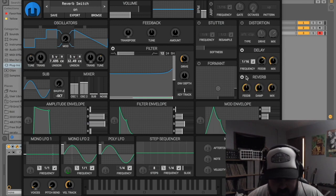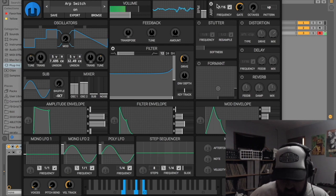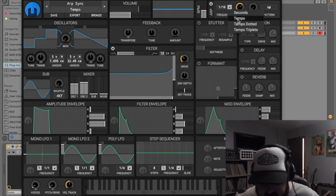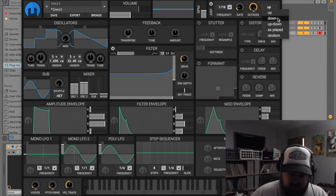Here's the delay and reverb — they're both very straightforward. Here's the arp. You can sync it to your DAW with the three tempo settings or let it run free. You've got the gate for longer and shorter notes, octaves, and then some options on what order the notes are played. I like that it has random included on there.